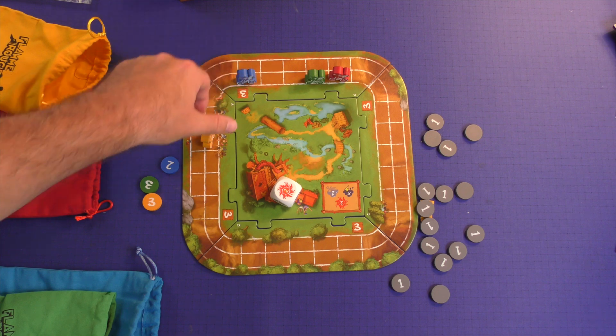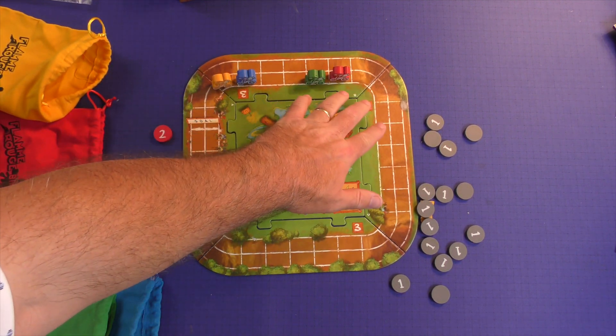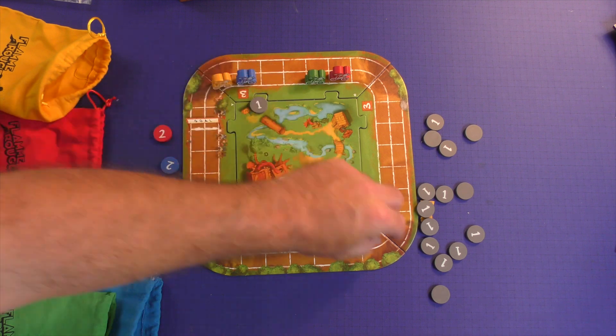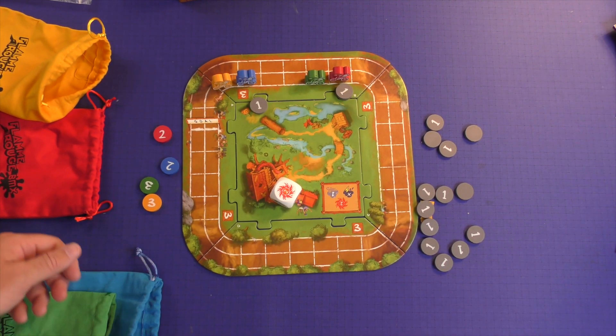Let me give you another scenario. Whoever's in first will always get one — that's a catch-up mechanism. There's somebody in front of green, so he doesn't get one. Blue will get one, and yellow will add one to their bag. That's kind of how the exhaustion tokens are going to work.